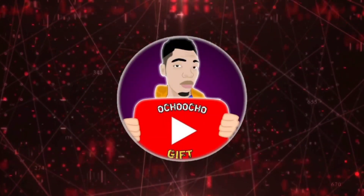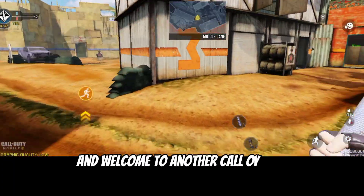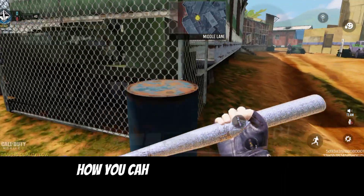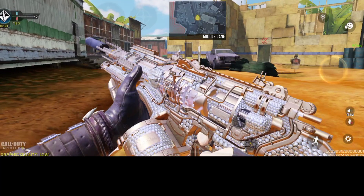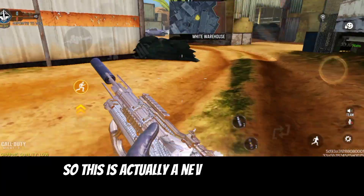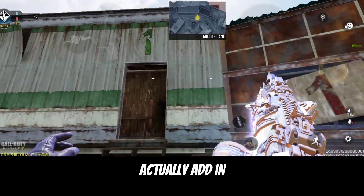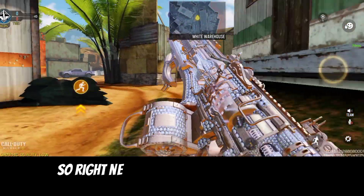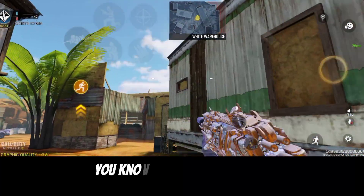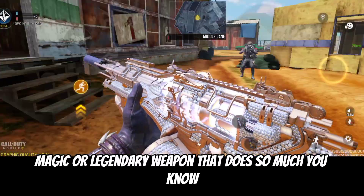Hello guys, this is ChuChu Gifts and welcome to a Call of Duty Mobile video. On this video I'm gonna show you guys how you can turn on weapon spreading while sliding and jumping in Call of Duty Mobile. This is actually a new feature in Call of Duty Mobile added in the new season. Right now you can slide at the same time while showing off your weapon, if you have a cool epic or legendary weapon.